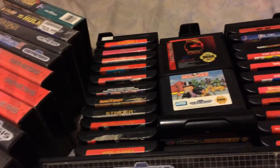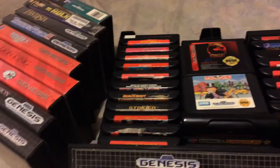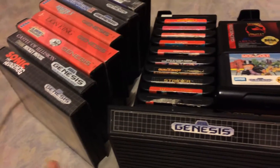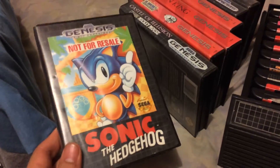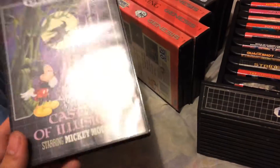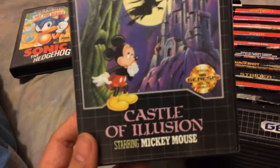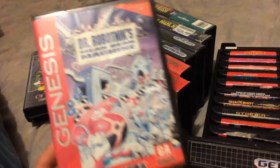I live in North America. Anyways, I'll be starting off with the cases, because I don't really have many of those and I have a lot of loose ones. Starting with the classic not-for-resale Sonic the Hedgehog, and then we got an instant classic right next to Sonic as well — Castle of Illusion starring Mickey Mouse. Here's another instant classic: Dr. Robotnik's Mean Bean Machine.